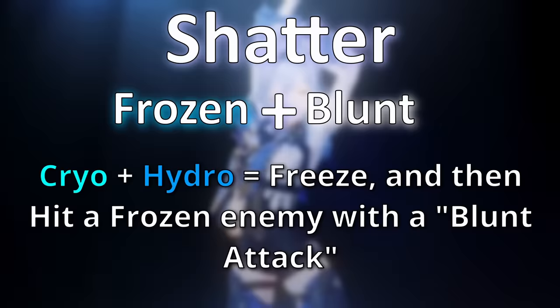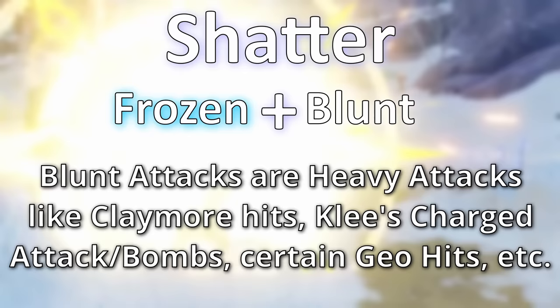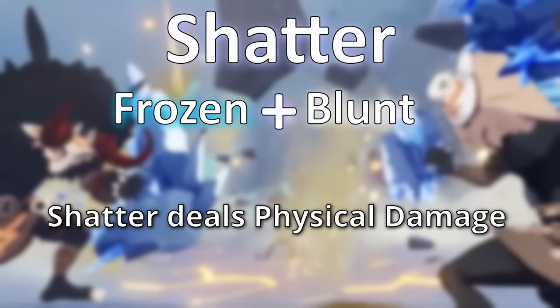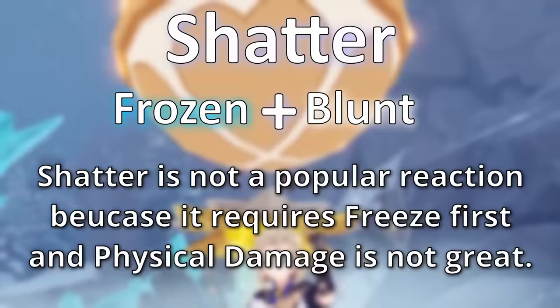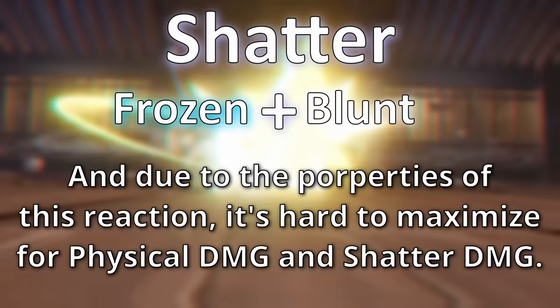The next reaction is shatter. Shatter occurs when you hit a frozen enemy with a blunt attack — attacks that are fairly heavy, including claymore hits, geo damage, and special characteristics from certain characters like Klee's charge attack or bombs. The shatter reaction itself deals physical damage. Because physical damage isn't in a great spot in Genshin right now, and because you also have to freeze an enemy and then hit them with a blunt attack, most teams don't really build around the shatter reaction.